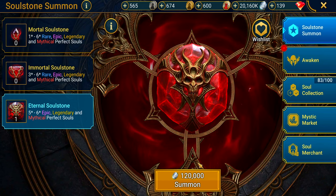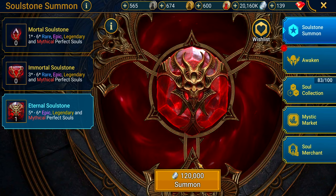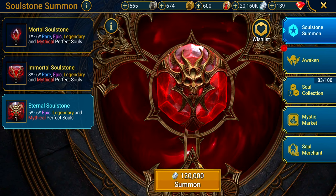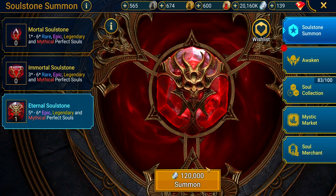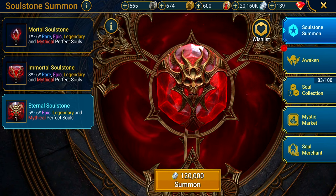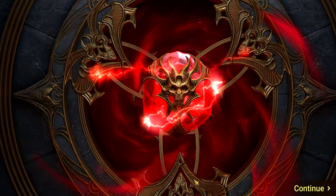We've got one more Eternal Soul Stone to pop, and then we're going after that Podrig guaranteed champion. The best time to do anything in this game is when there's a guaranteed event — that way you're not wasting your resources. Let's pop this last Eternal Soul Stone open, then we'll head back to the Clover event.